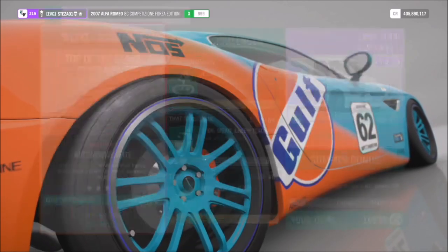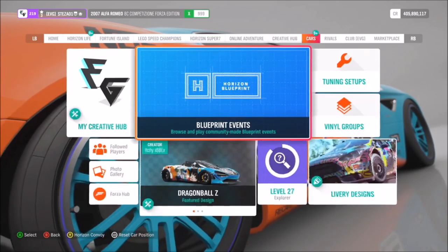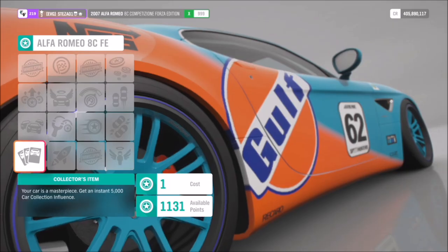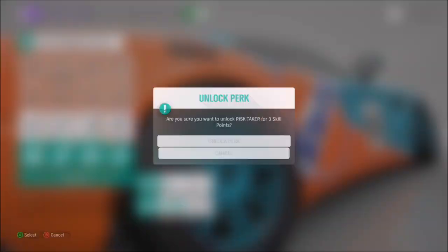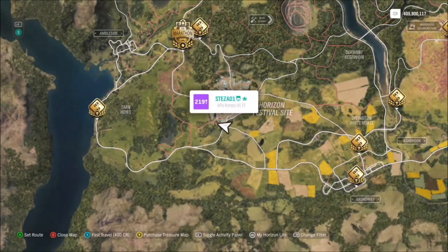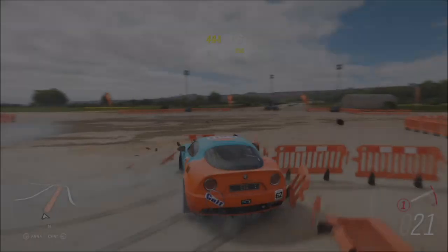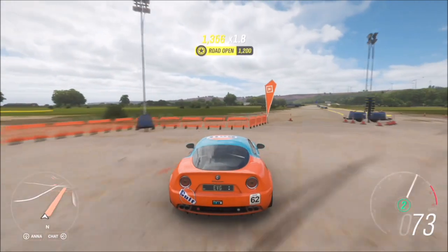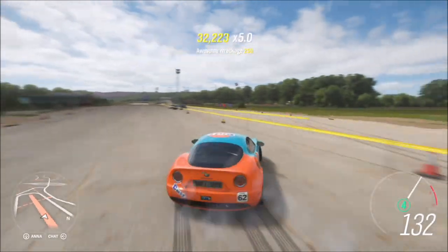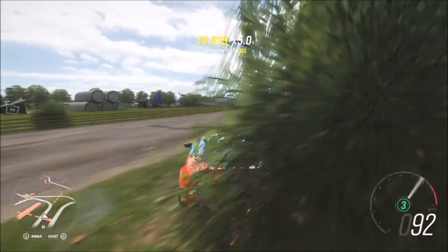The next challenge wants you to earn a total of one million skill score. This is easy but a bit more time consuming. First, I'd recommend heading to the car mastery tab and buying out as many skill perks as you can, as they'll help you rack up skill points faster. Then head over to the Greendale airstrip — there's lots of stuff to smash into, loads of jumps, and it's easy to get all sorts of skills there.